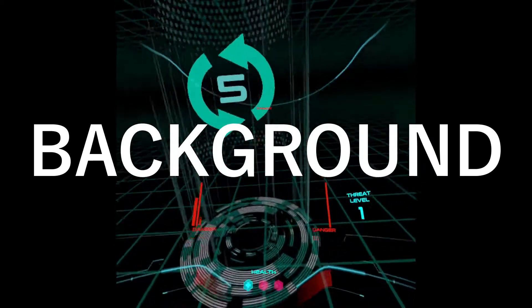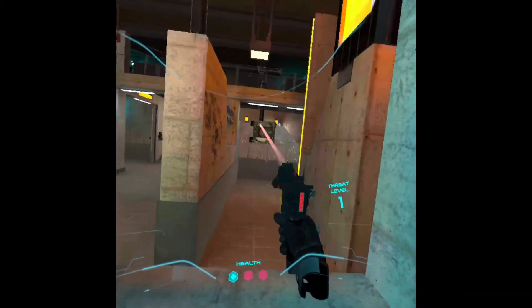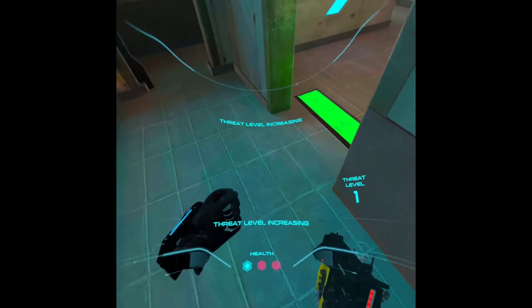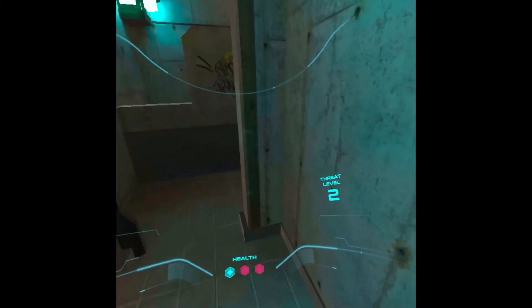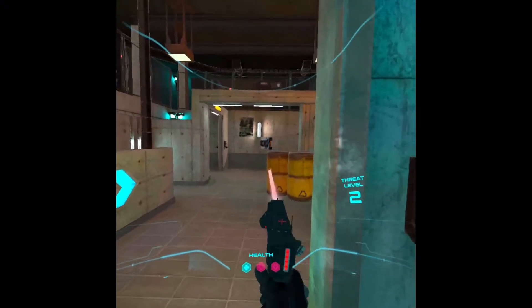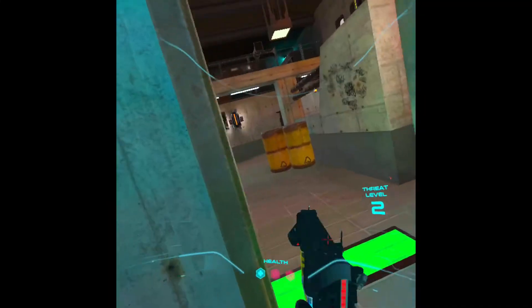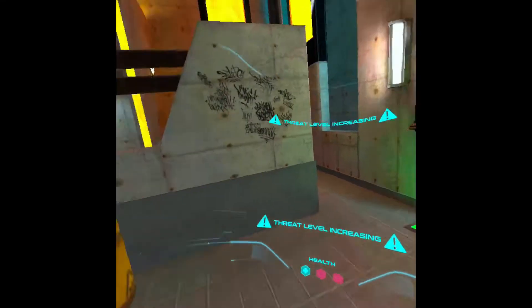For context, this particular stuttering issue happened on a desktop PC with a GTX 1070 that's actually more powerful than my laptop with the same graphics card. All the usual suspects — like changing and optimizing settings in the headset, SteamVR, the Oculus app on the PC, Nvidia drivers, and even Windows settings — did not resolve the issue. It took a month to test and confirm what the issue was.